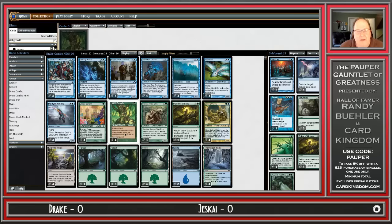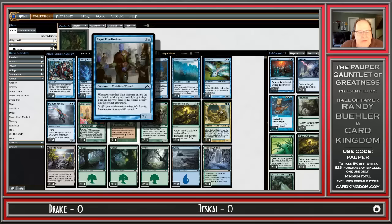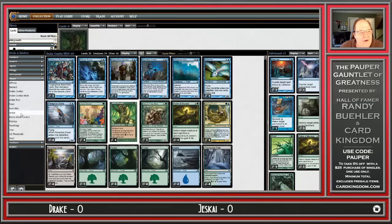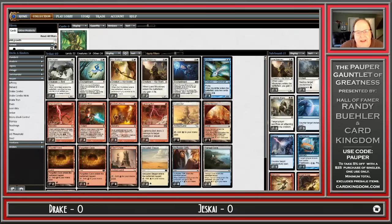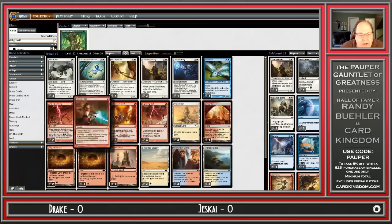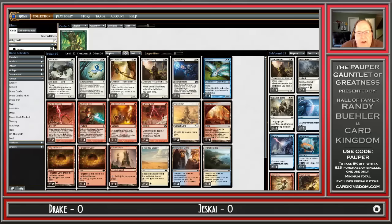So at that point — infinite mana, draw your library — your plan is basically to deck your opponent. You've got one copy of Sage's Row Denizen so that little flicker fest can mill them. A lot of decks you can just switch your Mnemonic Wall to pick up Compulsive Research and target them to make them draw their library 3 cards at a time. And honestly, I'm probably not going to play through it once I set up the combo, because this Jeskai list has some interaction. It's got Lightning Bolt — killing the Peregrine Drake in response to Ghostly Flicker could be pretty good. Galvanic Blast with Metalcraft can be relevant too. But this is not exactly a fast deck.